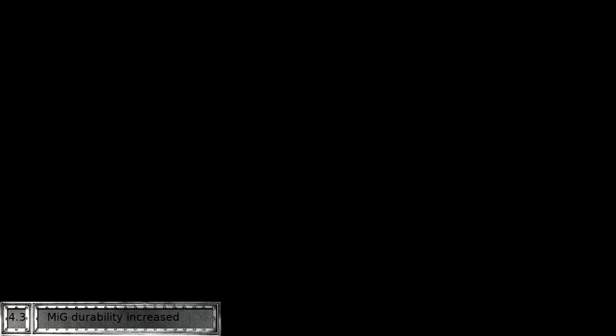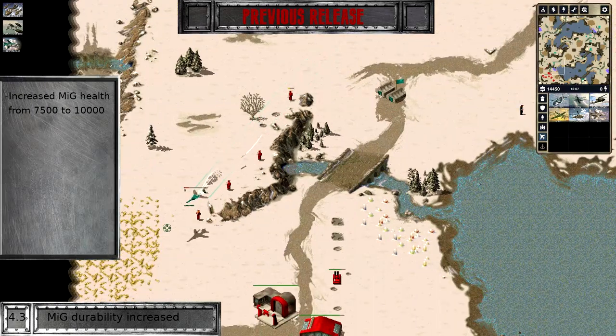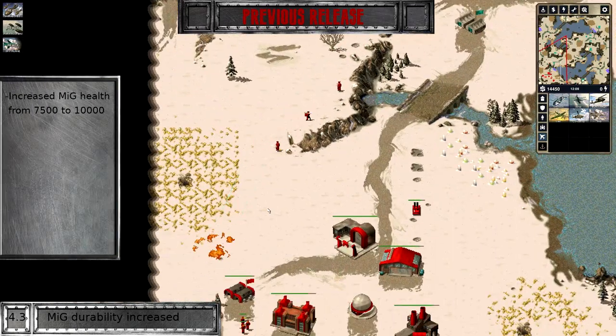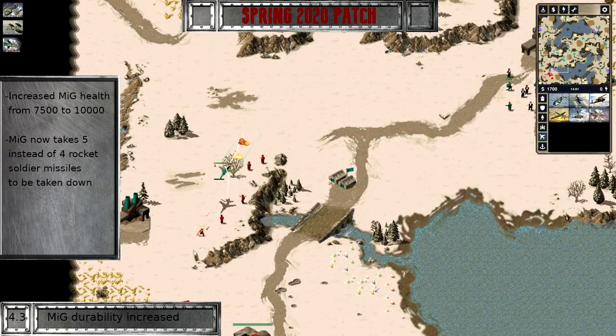To account for MiGs being easier to hit by mobile flak, we are increasing the health pool by 33%. This means that it will take one extra rocket soldier missile to clear them out of the skies. This won't exactly turn them into airborne mammoth tanks, but every little helps.